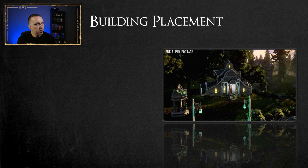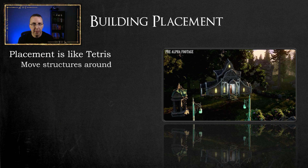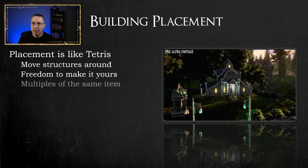Moving on to building placement — as you can see in this pre-alpha freehold example, it's going to be kind of like Tetris. You'll be able to move structures around, turn them, and rotate them so you can make the choice: do you want to cram your freehold full, using every available inch of space? Or do you want something that looks nice and is spread out? You have the freedom to make it yours. You can also have multiples of the same items — multiple fishing ponds or multiple farming fields.